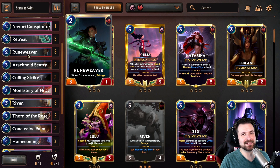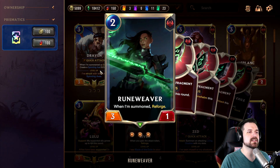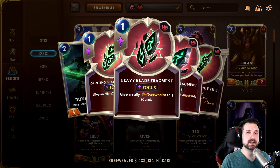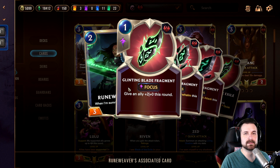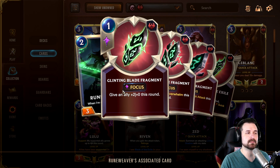Rune Weaver. The other piece of this puzzle is that we're rocking Riven today as well. Not because Riven pairs particularly well with Yasuo, though I do think there are some pros, but mostly because Riven is also one of the champions with a skin, and while she doesn't have her own special new level-up animation, we still want to showcase those shiny new skins. But Rune Weaver works because it's a nice early game drop. The fragments you get can actually be really beneficial on Yasuo or on some other units as well. So even if you're not focused on actually leveling Riven through this mechanic, you can still make use of these pretty nicely.